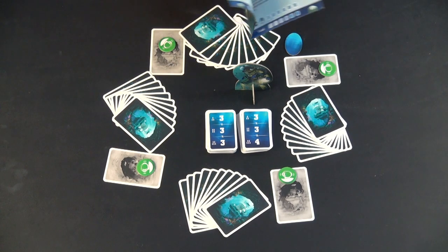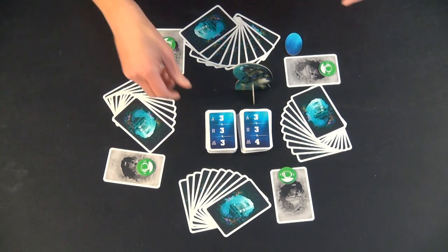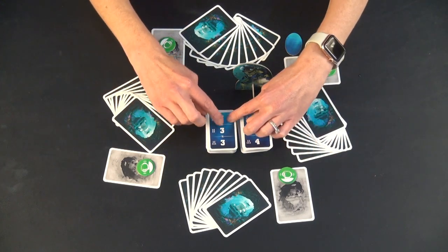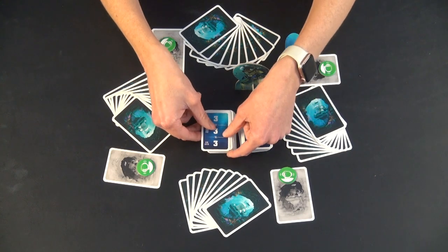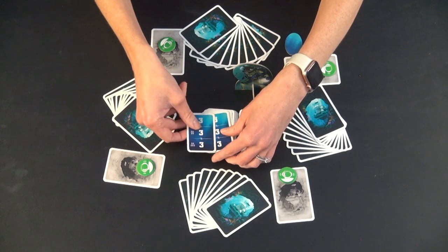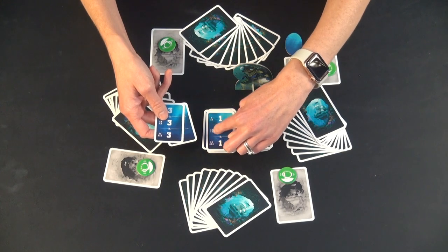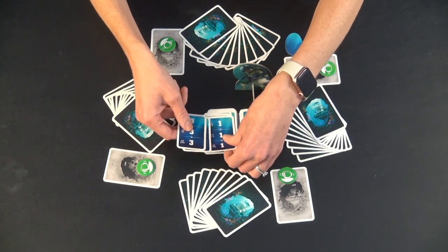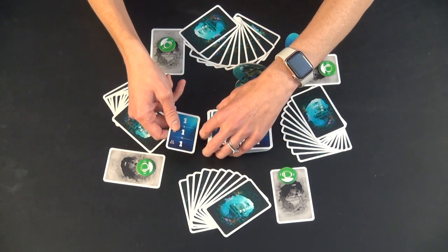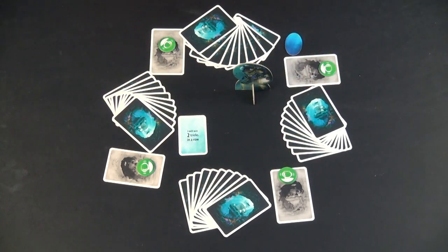For the first mission, it is just a number one. How you select your mission goals depends on the number of players you are playing with. The difficulty of the missions are on these cards based on the number on the side. In a four-player game, you go along until you get to where there is a one on the side where there are four little people. For some missions it varies depending on how many people you play with. So you take that, place it face up in the center, and put the rest off to the side.